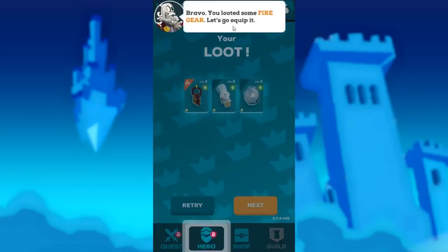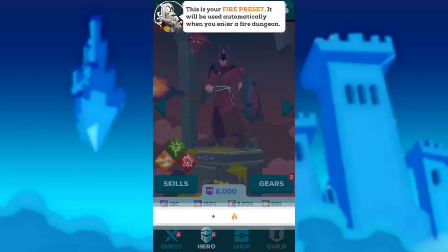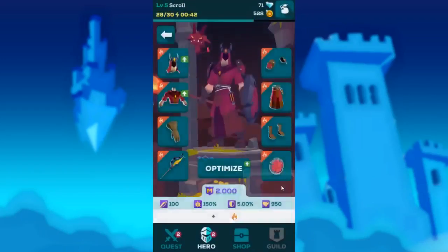Bravo — you loaded some fire gear, let's go equip it. This is a fire preset. It will be used automatically when you enter a fire dungeon. That's a loud truck driving by as always. It's easier to switch between your different presets. So I go to gear...